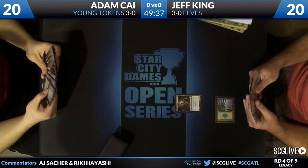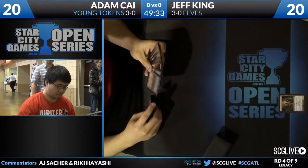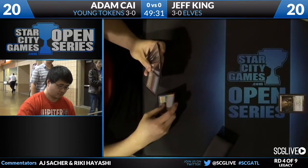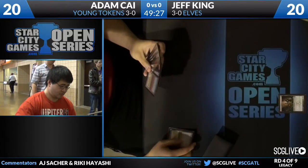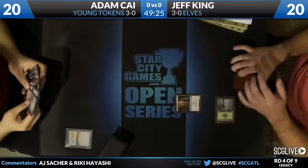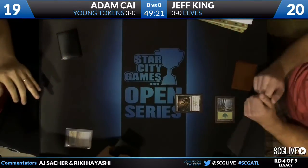Well, with the new legend rule, you can do that. It used to be that you couldn't play four Cradles without Crop Rotations. But now, with the new legend rule, you can tap a Cradle, play the other one, sacrifice the old one, and then tap a Cradle — and you're making 15 mana for your Emrakul. But yeah, he's playing the expensive card, but not the way to make a million billion mana.